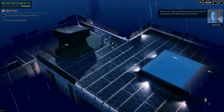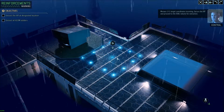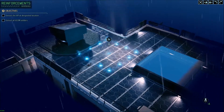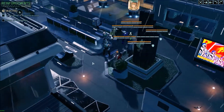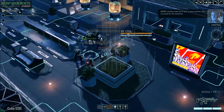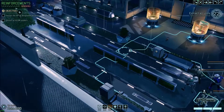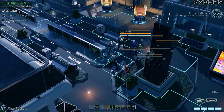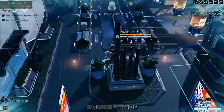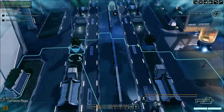Menace one five, target coordinates incoming. Secure the VIP and proceed to the evac volume for extraction. Advent already knows we're here, so our position isn't concealed for the extraction. The only person concealed will be Rage, although the enemies still have to find you even when you're not concealed.